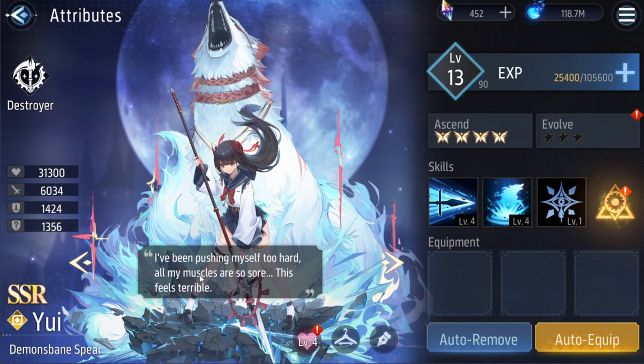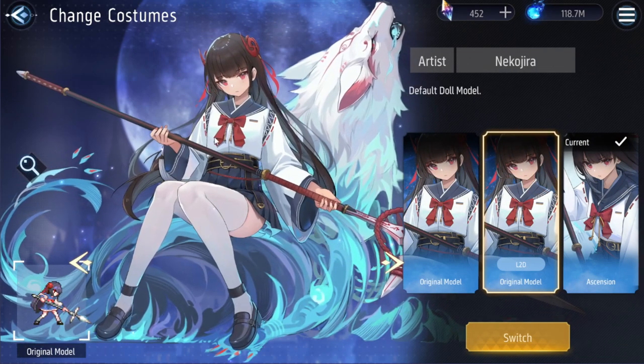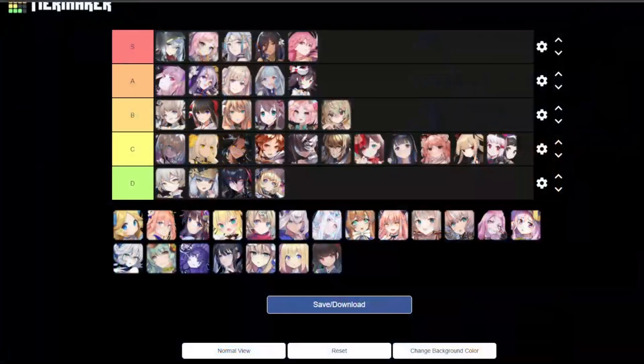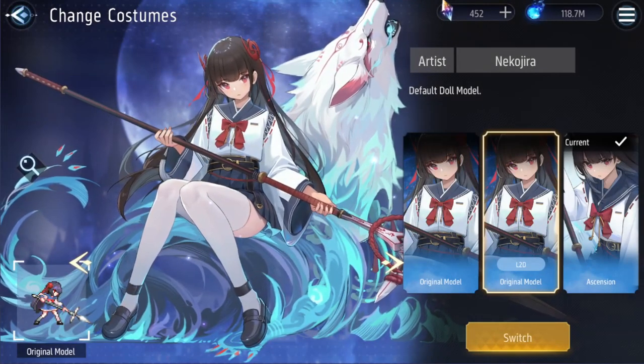Next is Yui — Yui is great. Love the wolf, love the spear, the gun energy, the force power. Even just the kenoro outfit — it's cute, it's great. The thighs too. Yui is S tier for sure.